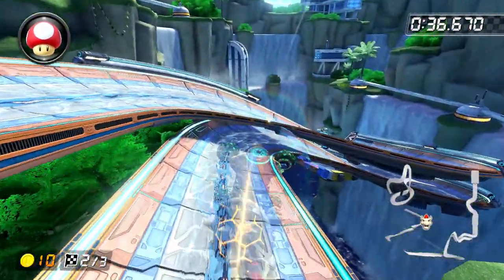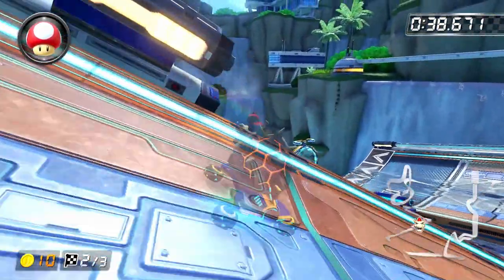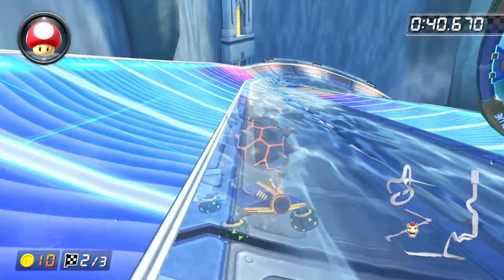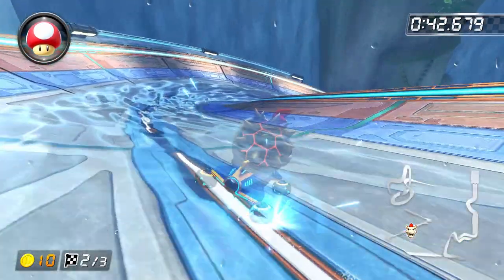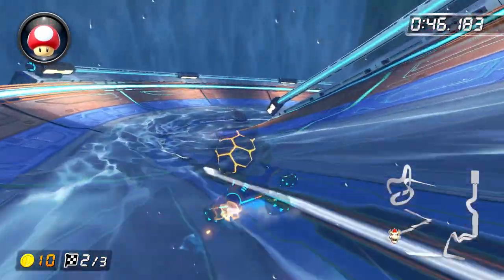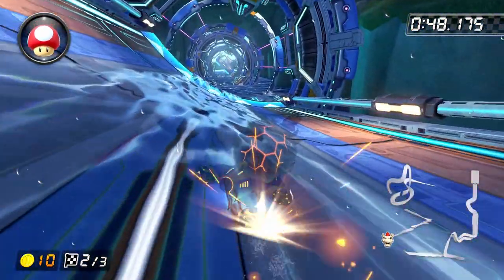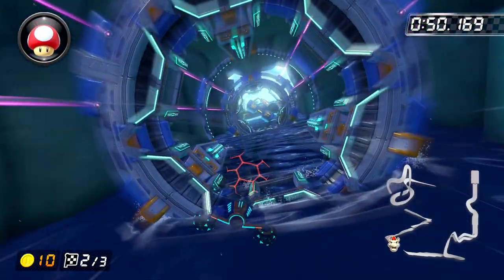Then trick off the ramp, start a left drift, and move your joystick to about a 10 o'clock position so that you can charge up a super mini turbo before landing. You want to release this super mini turbo right before you land, so that you can land in a right drift without needing to hop first. This is because hopping takes you out of the water and thus causes you to lose a little bit of speed. We're then going to build up a super mini turbo while staying in the water for the right turn, a mini turbo while staying in the water for the left turn, and a super mini turbo while taking as tight a line as possible around the final right turn before the glider.